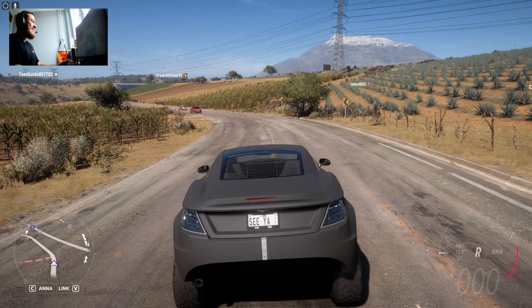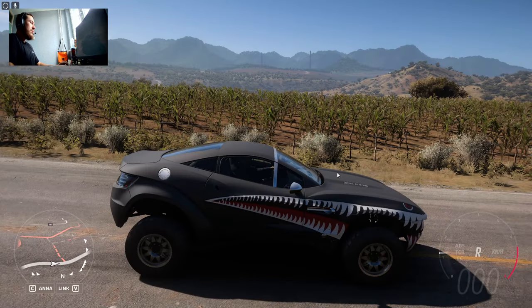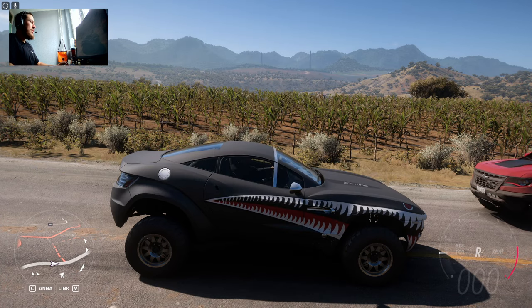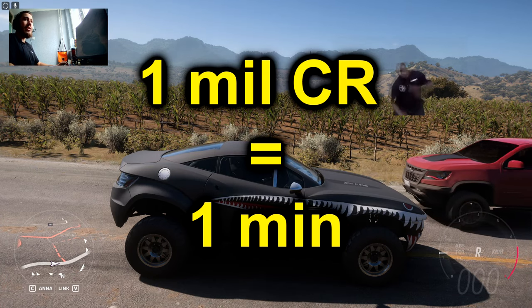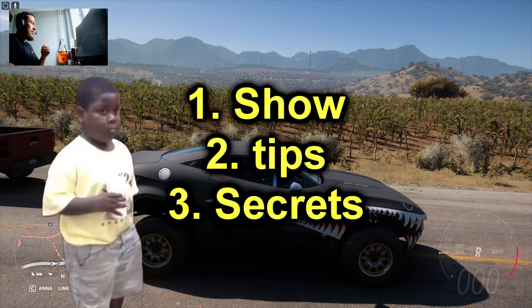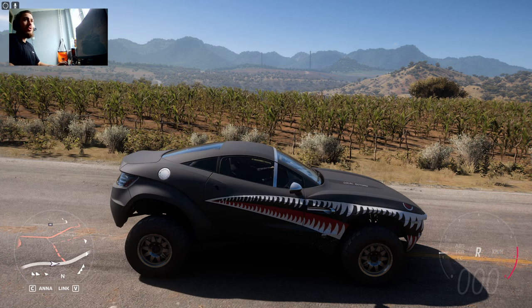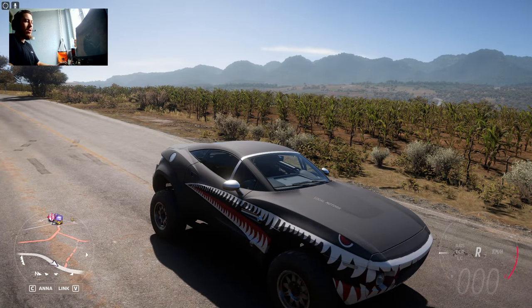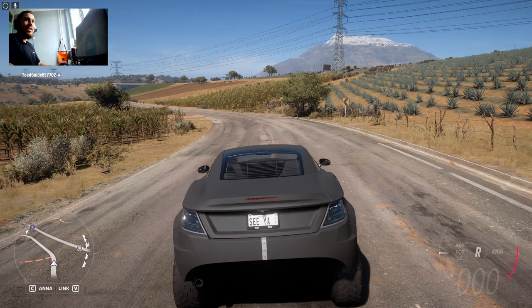Hey, what's up guys, this is TheGamingRez and in today's video we actually have a pretty cool glitch for Forza Horizon 5 which grants you approximately 250k CR each 20 seconds. So it's pretty much 1 million CR for 1 minute of your time, which is actually really really good. Today's video I will show it to you and tell you how to do it, and what car is the best to use. So let's get straight to it.